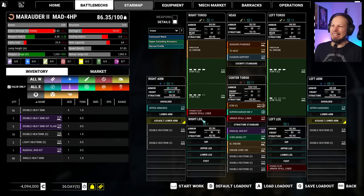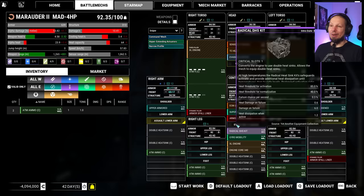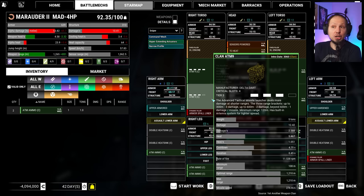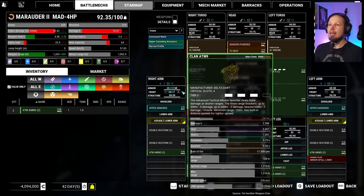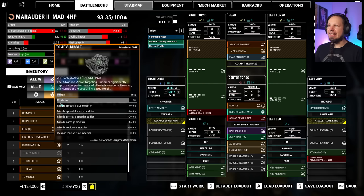The thing is, we also need M-munition — we only have single bins currently. I want to keep the supercharger. ATMs deal 3 damage per missile up to 300 meters, 2 damage per missile up to 600 meters, and 1 damage per missile beyond 600 meters. There's also a minimum range of 120 — good to know. It has built-in Artemis for tighter spread, which is incredibly good. I believe we also want the advanced missile battle computer — for better spread radius and faster lock-on time. Now our heat management is going nuts.